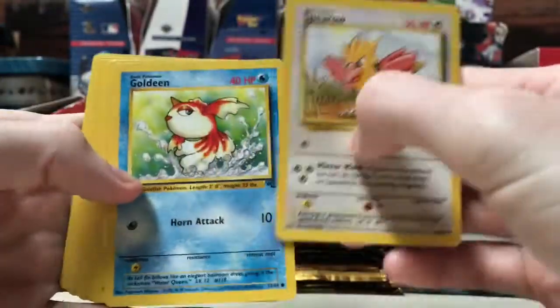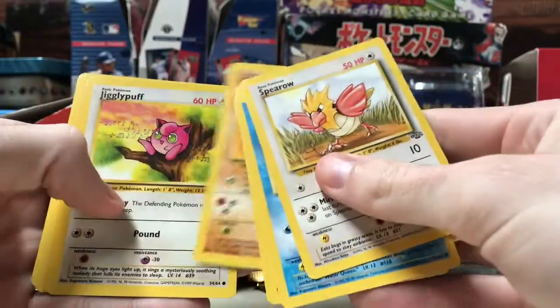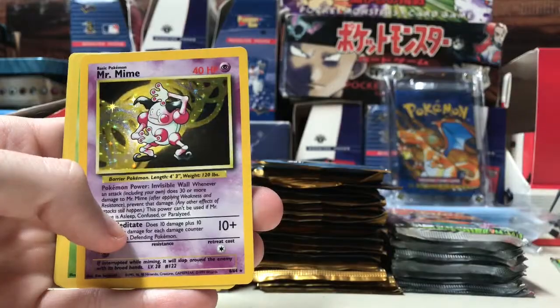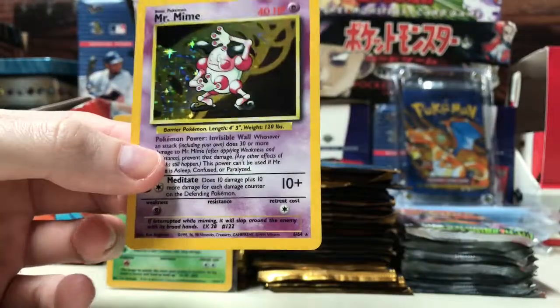Spearow, Goldeen, Pikachu, Bellsprout, Rhyhorn, Jigglypuff, Nidoran, and a Mr. Mime — no symbol! Look at that, two in a row, that is unbelievable.